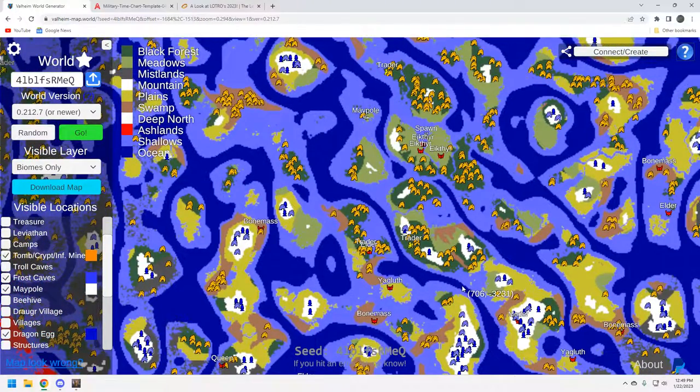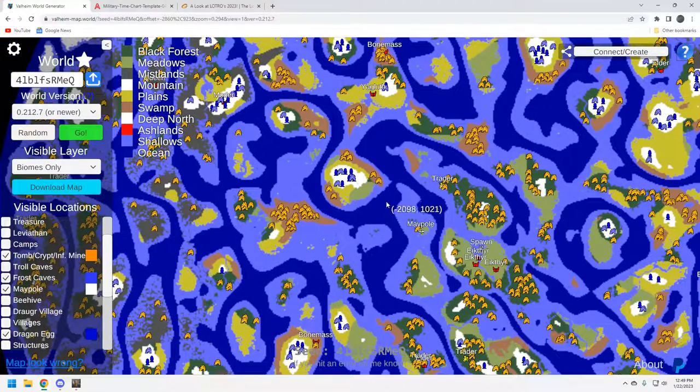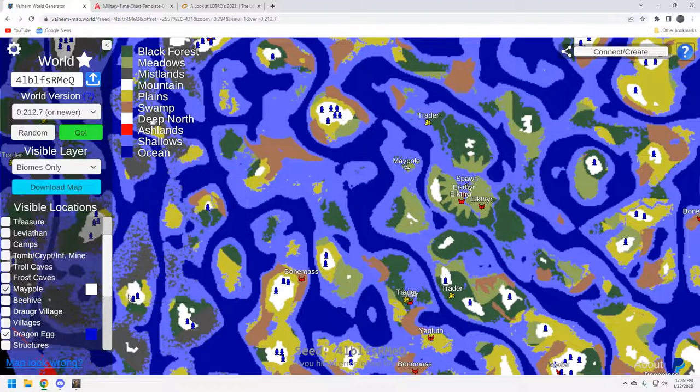Overall, how the crypts are dispersed is okay. Up here to the north is pretty solid with this trader — if you do go north you'll be in a better crypt situation. The bosses are spread out, you're going to have to find an Elder, but these sunken crypts over here may be where you farm your iron. It's okay — again it's a mid-challenge seed in my opinion.